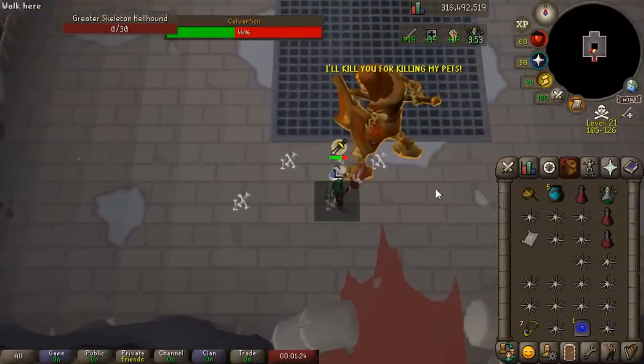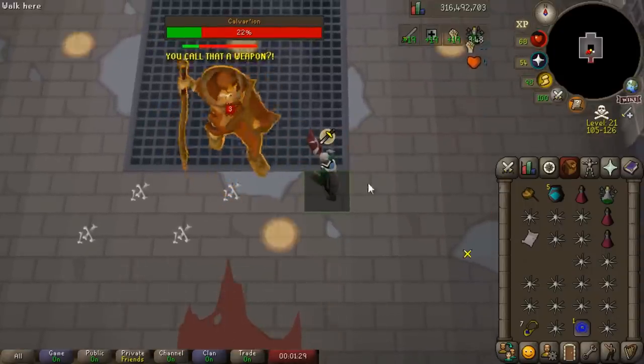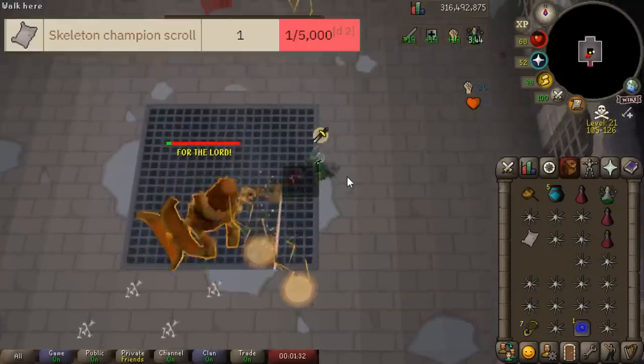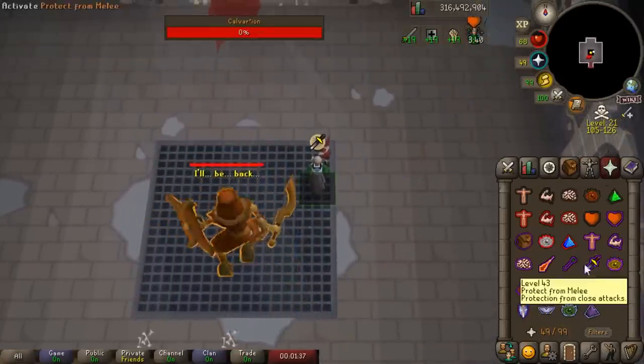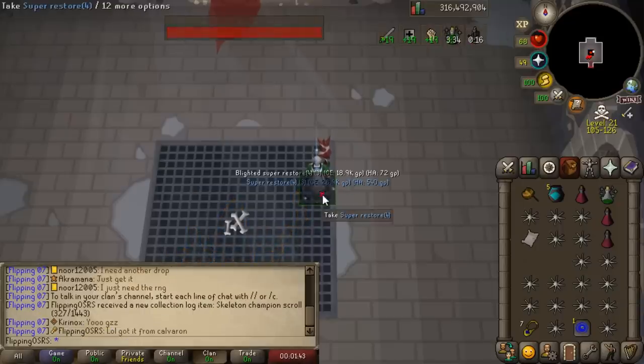I got a collection log pop-up from the skeletal dogs — what the hell did they drop? Apparently you can get a skeleton champion scroll from them, which we just got! One in 5,000 to get that thing — totally useless, but that will save us some time in the future if we ever go for the Champions' Cave. What a weird place to get it from though.